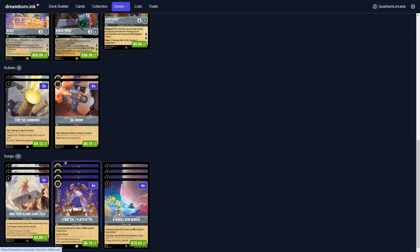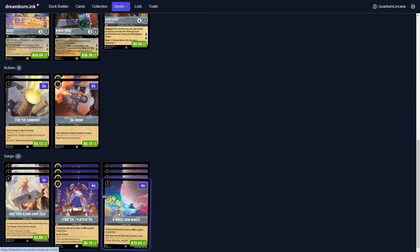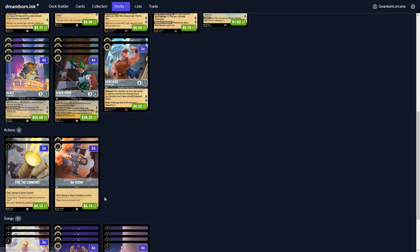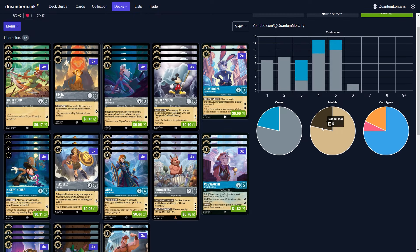To flesh out card draw along with Beast Tragic Hero, we have A Whole New World. As you saw in that match we were able to dump our hand, take care of the opponent's board, and then A Whole New World ourselves into advantage — similar to what Amber Steel song does. Only 13 uninkables and 47 inkables, so it's very accessible and easy to play, decent ratio of characters, actions, and songs. Let me know what you think in the comments below — if you made it this far, thank you for watching. Quantum is out.